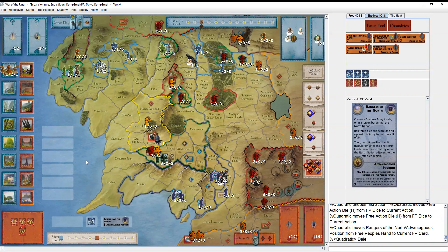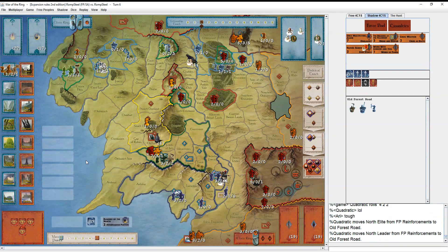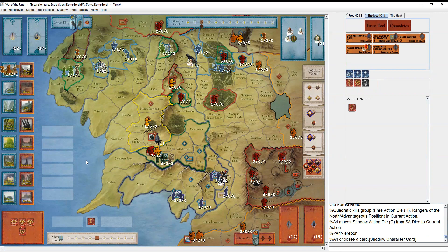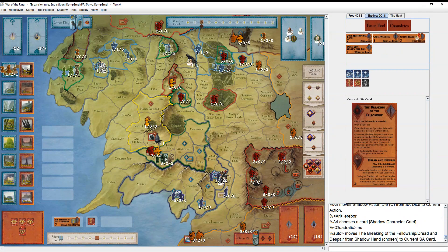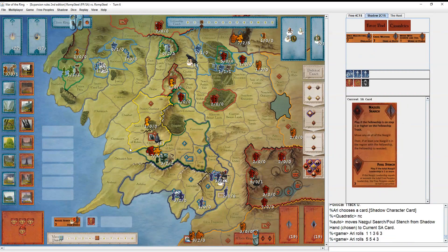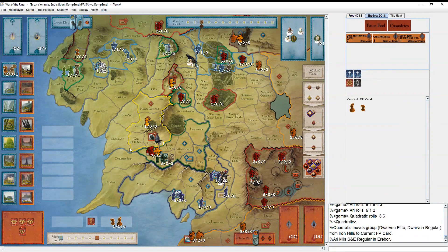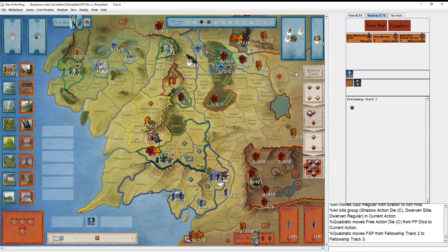Rangers of the North attack Dale - going for the annoying fly aspect. They'll probably get one hit and kill that guy in Dale, but he misses. At least he gets the leader and elite in Old Forest Road. He attacks Erebor. I might have been tempted to attack Iron Hills first just so he can't muster there. He plays Dread and Despair, rolls two hits. Zero back - presses. One hit, one hit back. No press anymore. He also attacks Iron Hills and rolls three sixes, so the dwarves don't get to run away and be annoying.